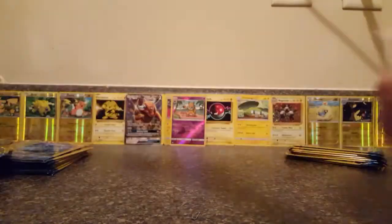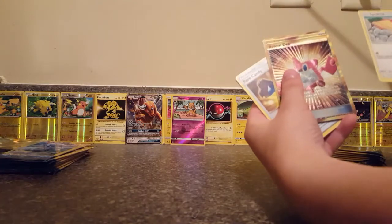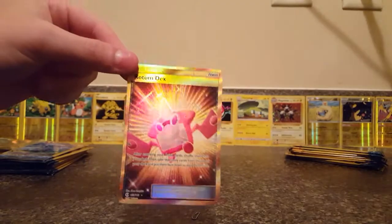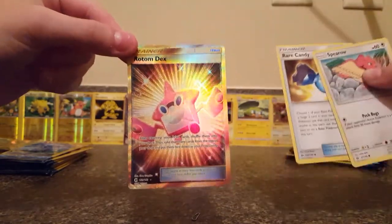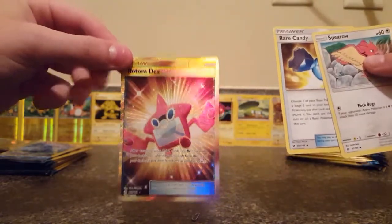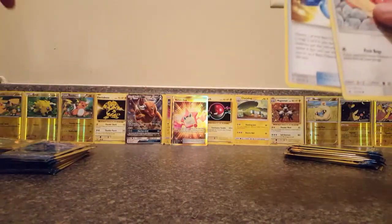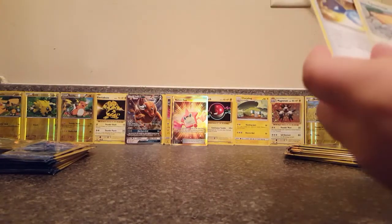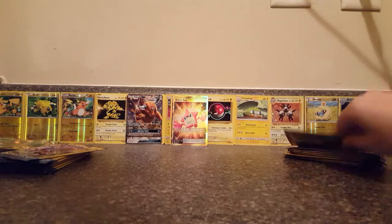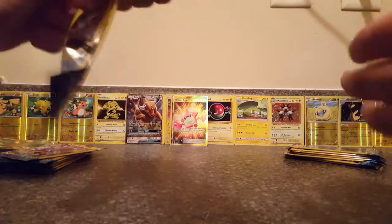Best for last, I guess. Oh, this one's pretty hard to get open. I have a Togedemaru, a Hypno, and a Darkness Energy. And I have a Double Colorless Energy in this pack with an Ultra Ball — sadly not the full art. Pretty cool card. There's a Primarina on the front. That Pokemon is called Lunala.